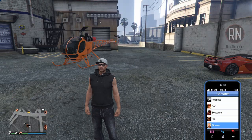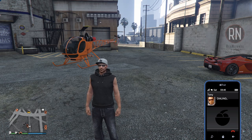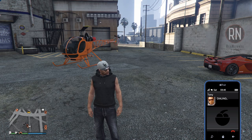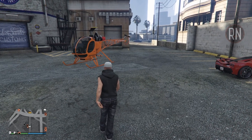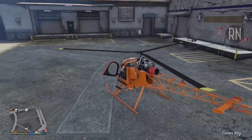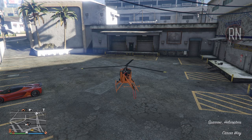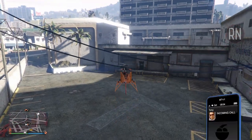If you'd rather not travel all the way back to your nightclub every time, you also have the option of calling Tony Prince, where you can view your current popularity and also launch a promotion mission on the fly. These club management missions can be quite time-consuming, and should really only be used as a backstop for when you can't engage with the two new popularity methods added in the recent update.